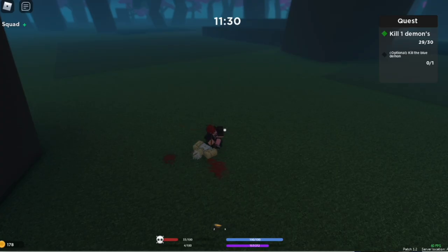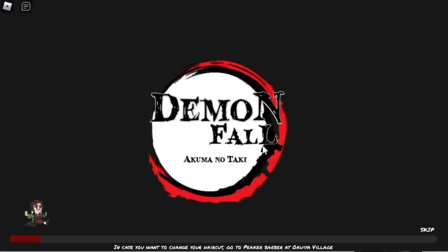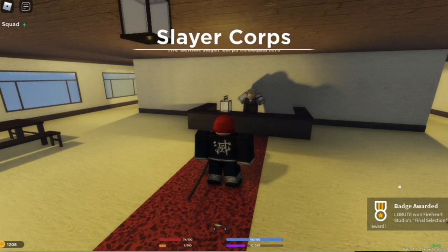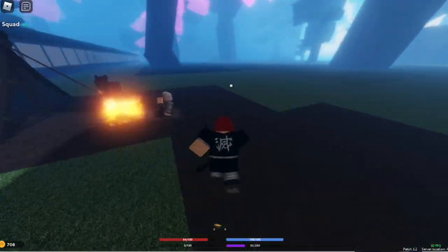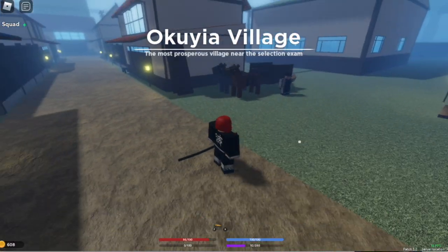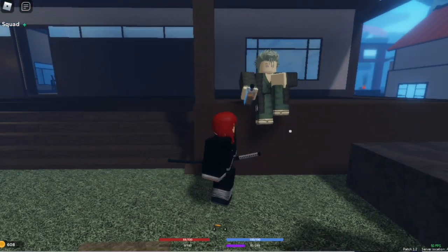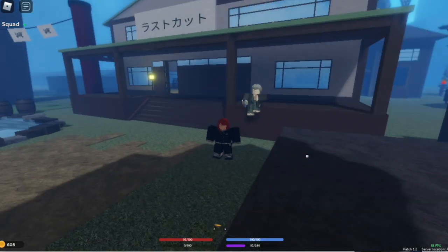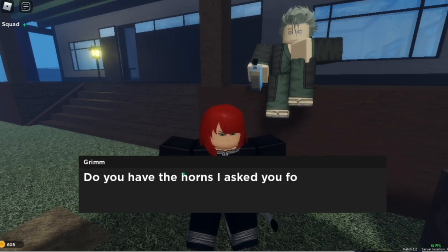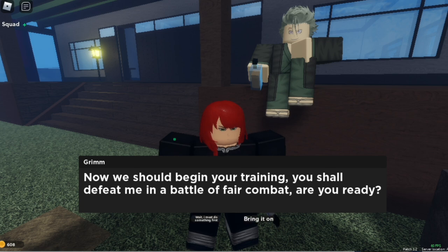After defeating 30 demons, make sure to collect all the horns. After finishing the quest, you will be teleported out and congratulations — you are a Demon Slayer now! Get your slayer Nichirin blade and go back to the village. Talk to this NPC at Okuya Village to make it faster. Look for the tree and talk to this dude — doing his quest will teach you the Wind Breathing style. First you need to give him 20 demon horns, which you most likely already have from the examination.